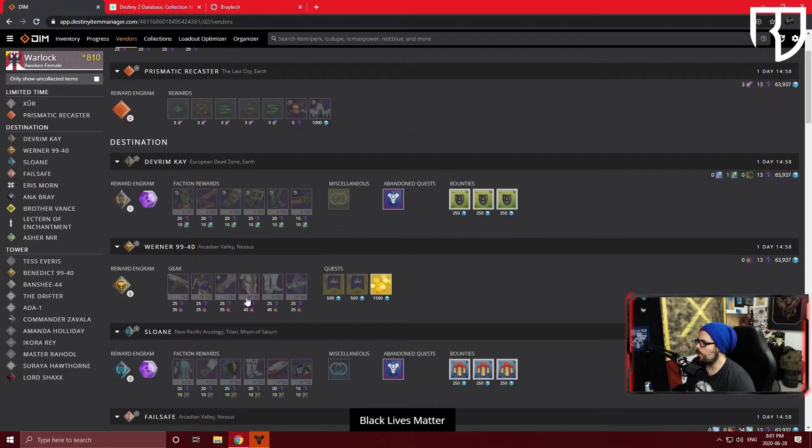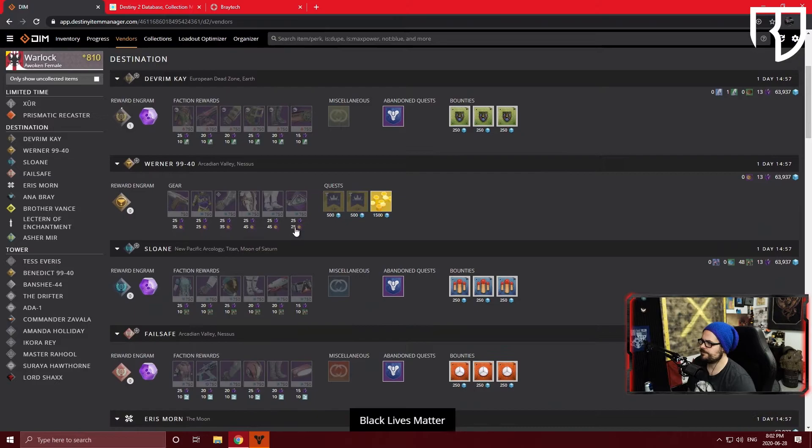Scrolling down, you can see everything offered by all vendors. One thing not shown right now is the plus zero vendor — we'll cover that when we get to 1000 power level. When a plus zero vendor is active, there'll be an engram symbol by their name in bright green. Items that drop from them will drop at your current gear score level, not your overall power level. So if you need a specific armor piece, you can visit that plus zero vendor to fill inventory gaps.